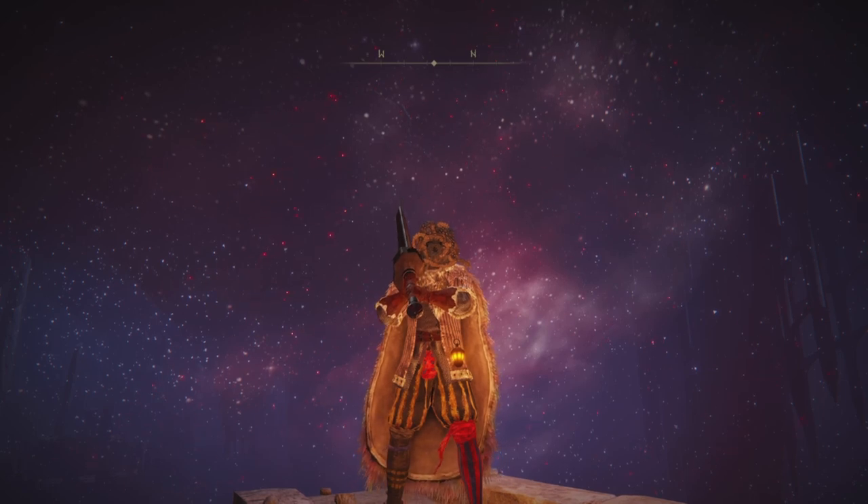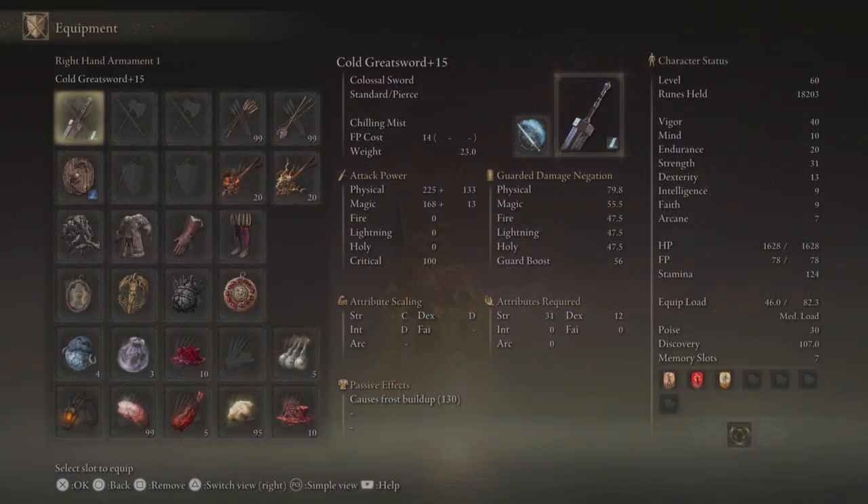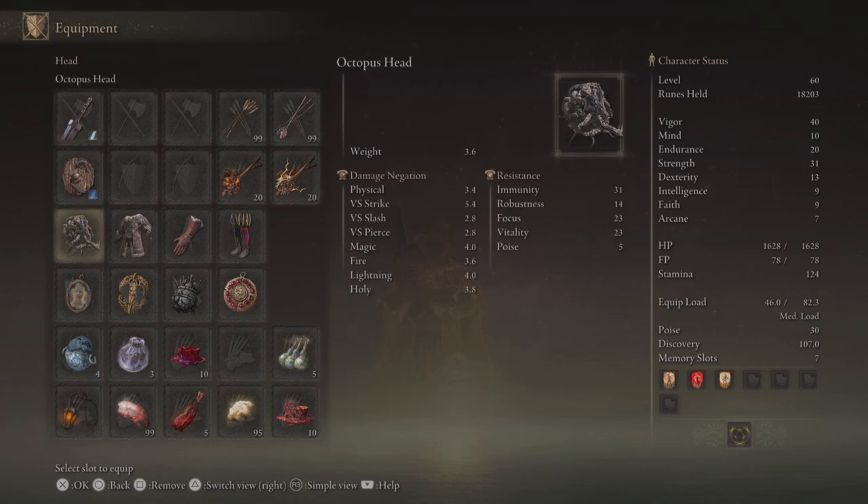To better understand these concepts, we'll be looking at three different setups. The first two setups are going to be very similar — low poise builds. Right now I have 30 poise with this armor set, and honestly I just picked kind of the silliest fashion.